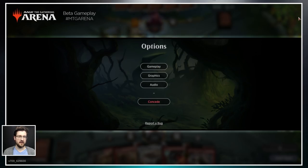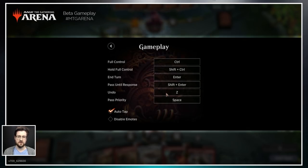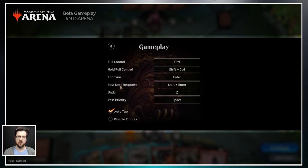Going into the Options menu by clicking the gear in the upper right-hand corner, we have Gameplay as an option. This has a whole bunch of shortcuts, including Control for Full Control for a single step, and Shift+Control to turn Full Control on permanently — giving you access to every single stop over the course of the game. End of turn is Enter. Pass Until Response is Shift+Enter, which lets you forgo priority unless your opponent activates an ability or casts a spell. Z is Undo — good for untapping lands. Space does a single pass priority. You can also disable Auto Tap here.